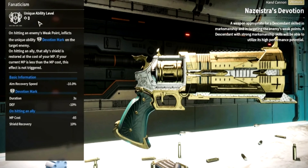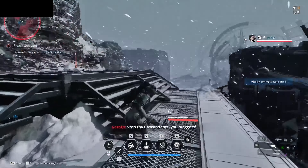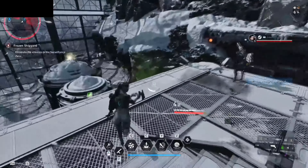As a secondary weapon, the Nazestras Devotion hand cannon works especially well if you are good at aiming and confident hitting enemy weak points. Hitting a weak point reduces the enemy's defense by 30% for 3 seconds, which indirectly buffs all your attacks — making it amazing for single-target boss fights. Another great secondary is the Afterglow Sword Sniper Rifle; hitting an enemy's weak point inflicts dead propagation, improving weak point damage by 5% per stack.